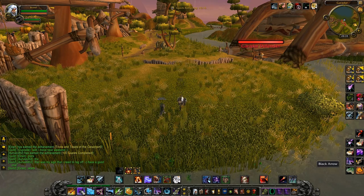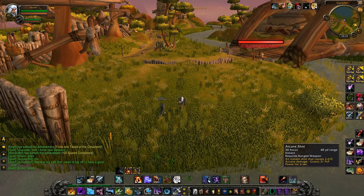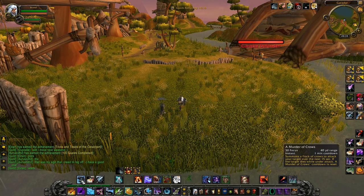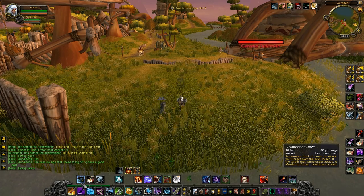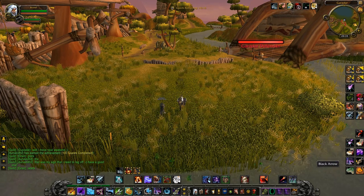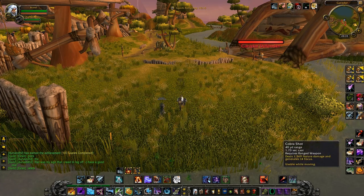The basic rotation is: Black Arrow, then Explosive Shot, Arcane Shot, followed by Cobra Shots. In between, after Black Arrow you should use Murder of Crows. Or you can use it as a finisher so it resets if you play Battlegrounds. The main abilities are: Black Arrow, Murder of Crows, Explosive Shot, Arcane Shot, Cobra Shot.